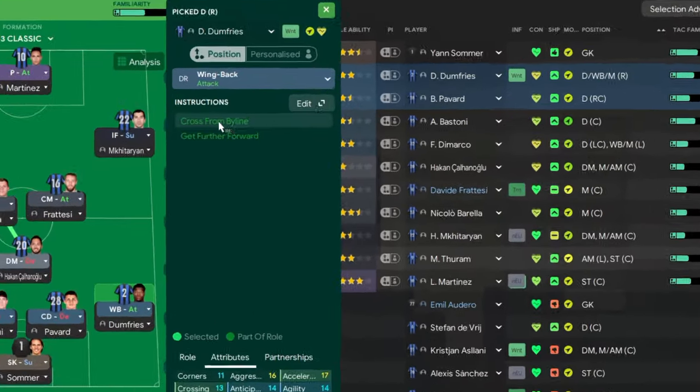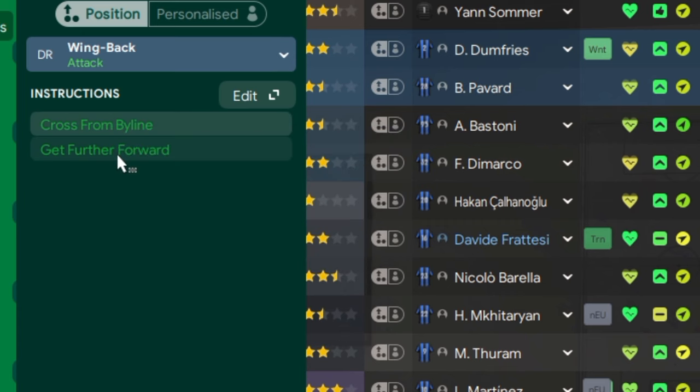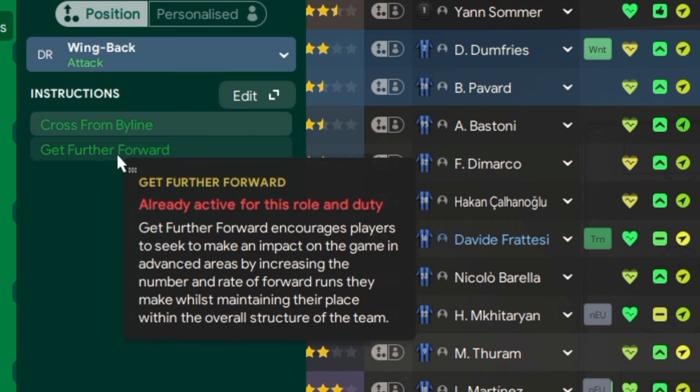On wingback attack you can see there are two set PIs: cross from byline — asking the player to get to the ball as high up the pitch as possible in wider areas before attempting the cross — and get further forward, which goes without saying when he's on wingback attack.